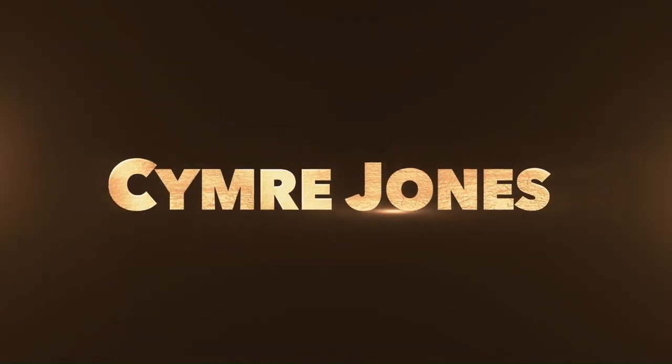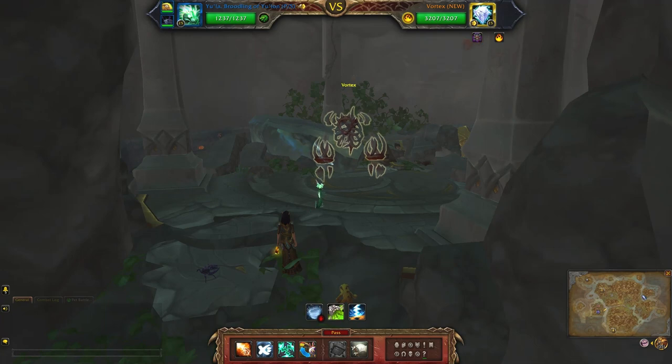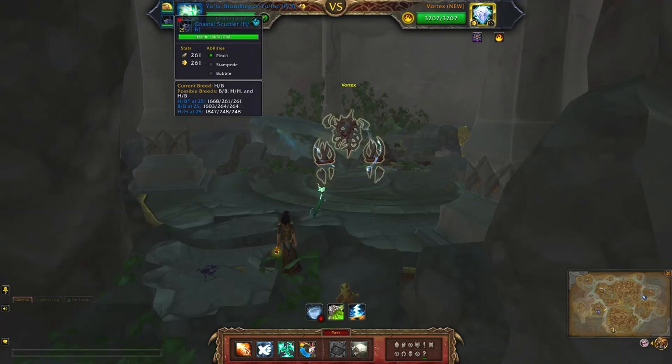Hey guys, this will be my legendary team against Vortex. In this case he is still a legendary quality boss. I'll be using Eula with Breath, Celestial Blessing, and Life Exchange, followed by Squirky — abilities are Fish Slap, Stampede, and Bubble. Finally I have the Coastal Scuttler with a health balance breed; abilities are Pinch, Stampede, and Bubble.